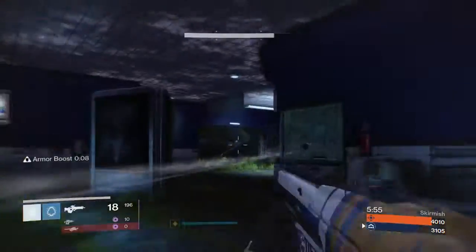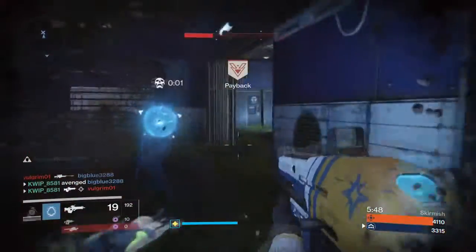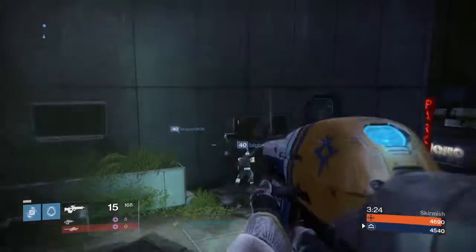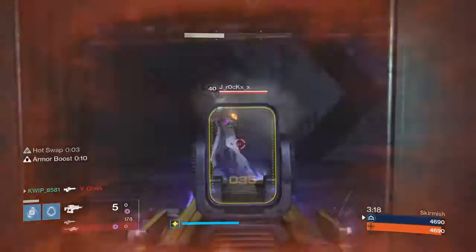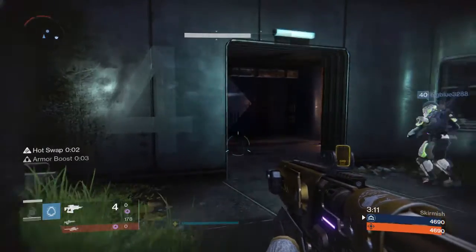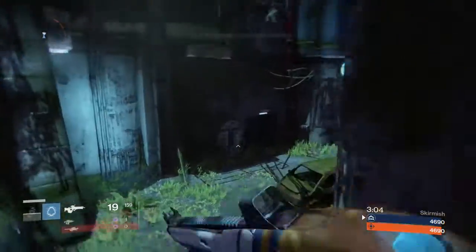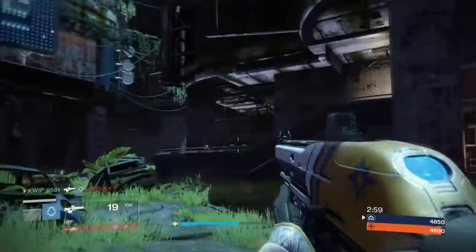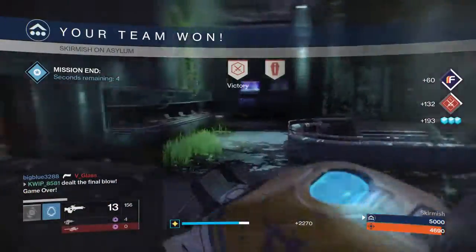I think I prefer the armor boost on non-precision kills because if you get two headshots you can just go for a body shot, you know you'll get the kill and you'll get your boost for sure. Our teammate's bad but oh well, we have an armor boost now. We're going to flank around with our teammate, clean up that kill — hit him with hopefully a lot of flinch. Yes, our teammate got him. We actually won — that is surprising!